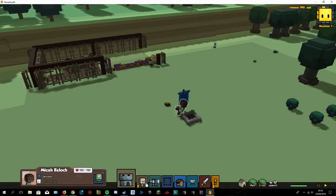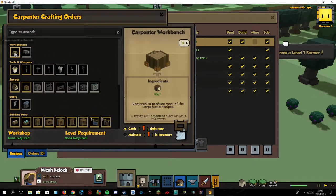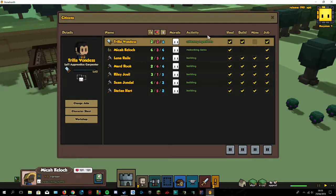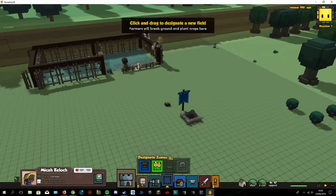Let me see how that works again. Go to Workshop and make a workbench. While they're doing that let's go over here.